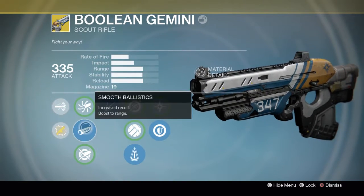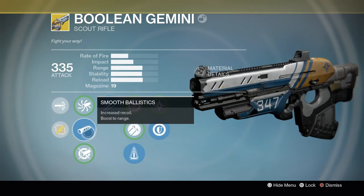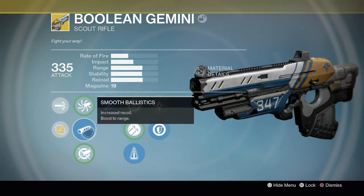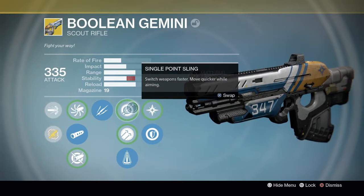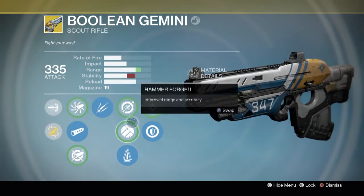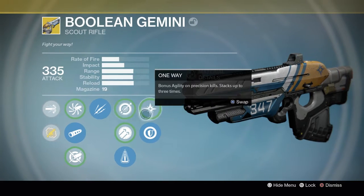What I run on my Boolean Gemini is Smooth Ballistics, because these other two options have some decreases in range and stability for an increase in impact — but the extra impact doesn't change how many shots it takes to kill anyone or how precise you have to be. So I'd rather have the extra range and stability. Other perks it has are Unflinching, Single Point Sling, Hammer Forge, and Perfect Balance. I'm running Perfect Balance because it doesn't need more range — stability helps quite a bit.